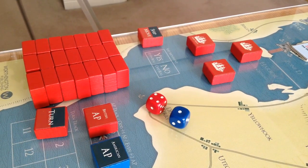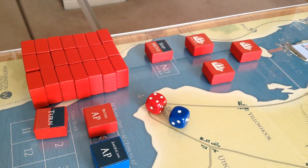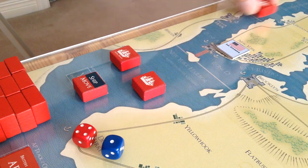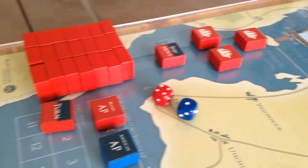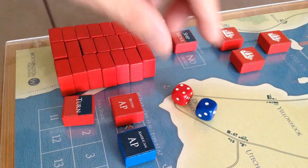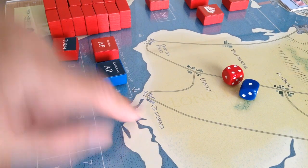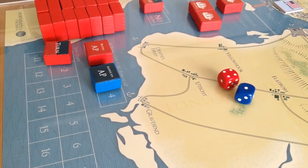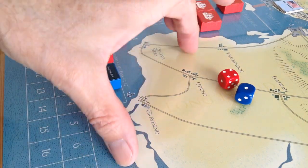When the British roll even, you put a ship marker on indicating that ships can move that turn. If the British roll odd, the ships cannot move — meaning literally moving ships into other sea zones. To be used as a transport, the ships don't actually move. So even if you roll odd, the British can move units from Staten Island across the harbour to Denys's Ferry, Gravesend, or across to Constable Point on the Jersey side. In that sense it's a little bit like Quebec 1759 — the opening is similar, with the British moving by water for the first turns.